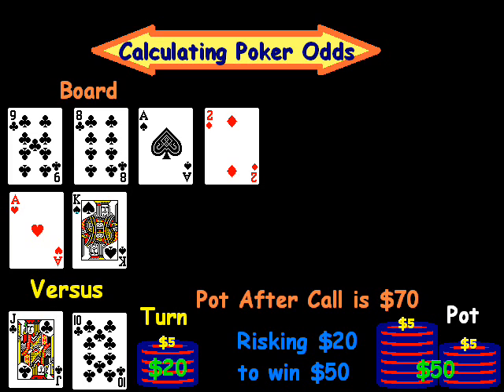The total pot here is $70, and we got that number by taking the $20 that jack-ten is risking and adding it to the pot of $50. So the total pot is $70. And we want to know, is it worth it odds-wise?